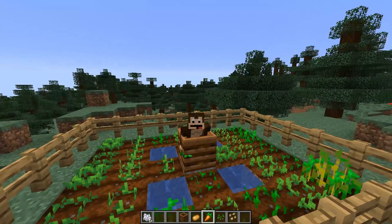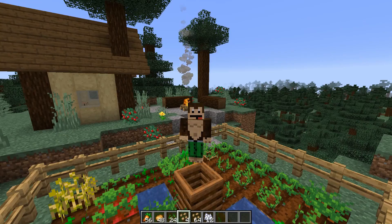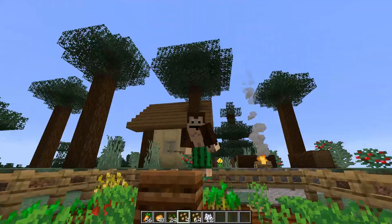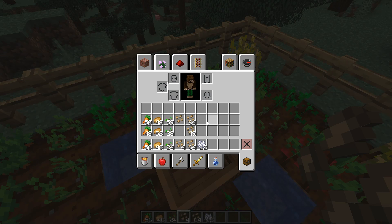It looks more like this is a way to get bone meal. Also we can stand inside it. After some testing with these seeds, I've come up with how many seeds you really need to fill up this composter to the brim. I started off with a whole stack and this is how much I got left.